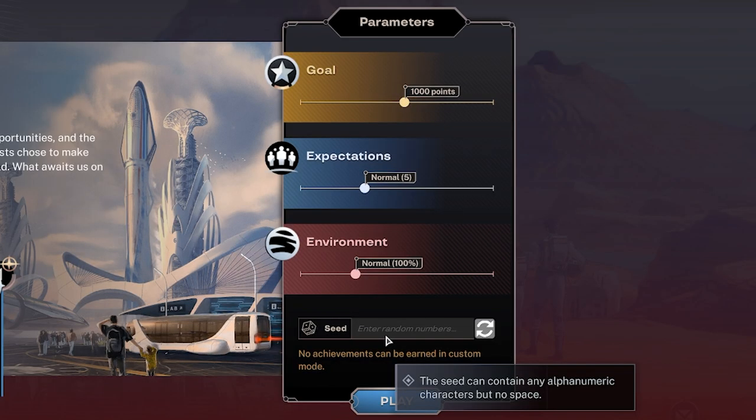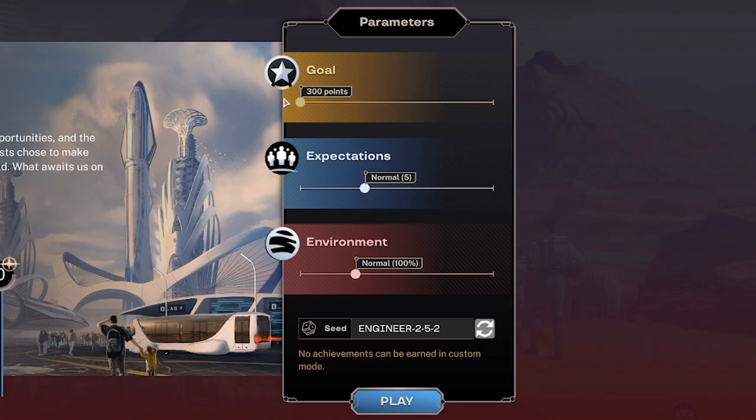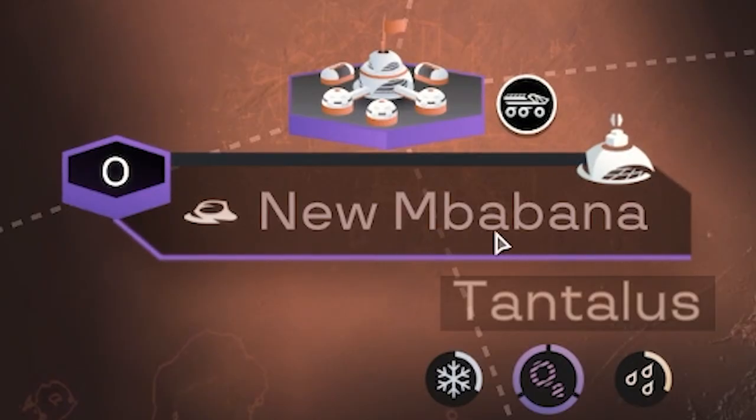If you want to play on the same map as me, I'm going to use Seed Engineer and then the numbers behind it are just like the goals above. So here we are on the red planet and you'll notice if we zoom in, this is our first city, Numababana.